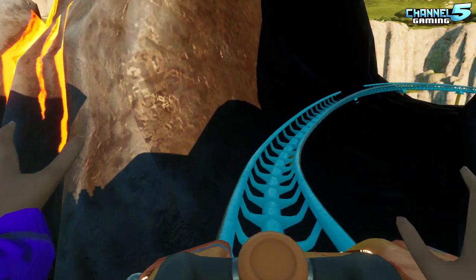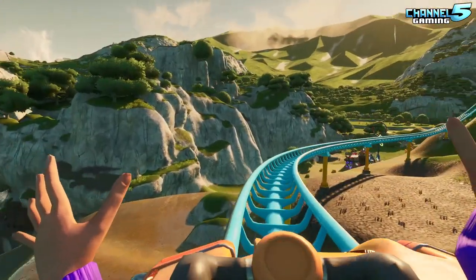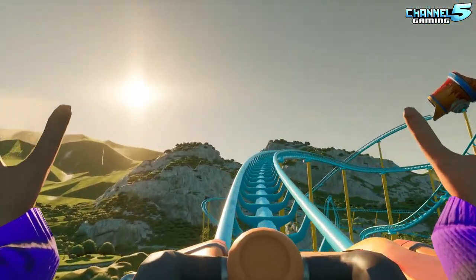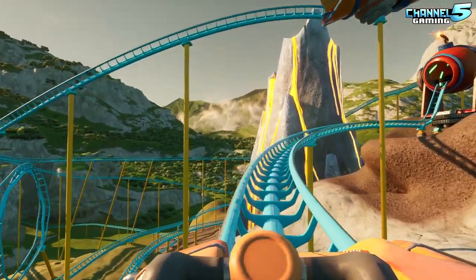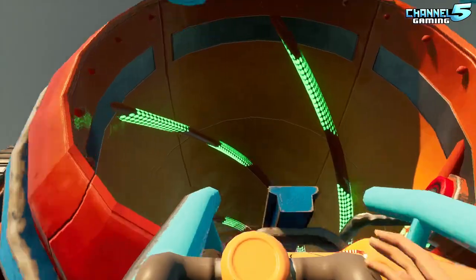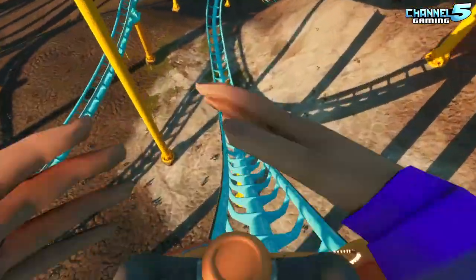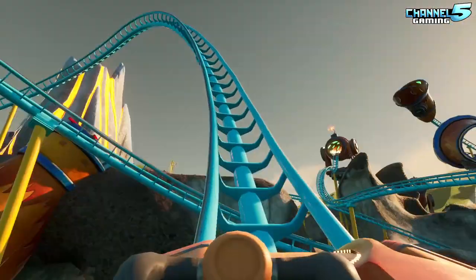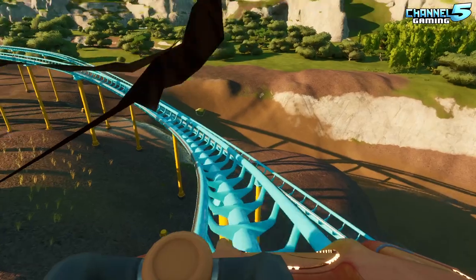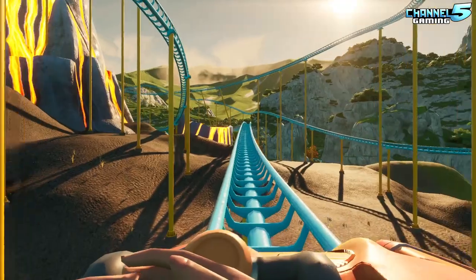Down and through the volcano — this is the big selling point of the coaster. No banking turns on this coaster, no smoothing, nothing. Is this our fourth cannon launch now? I have lost count at this point. Up and around, breaking our neck again and again. We're gonna have to sign an NDA, a disclaimer, to get on this coaster.